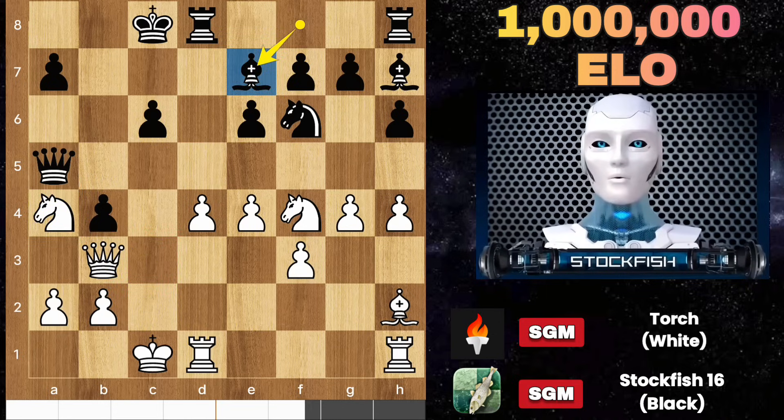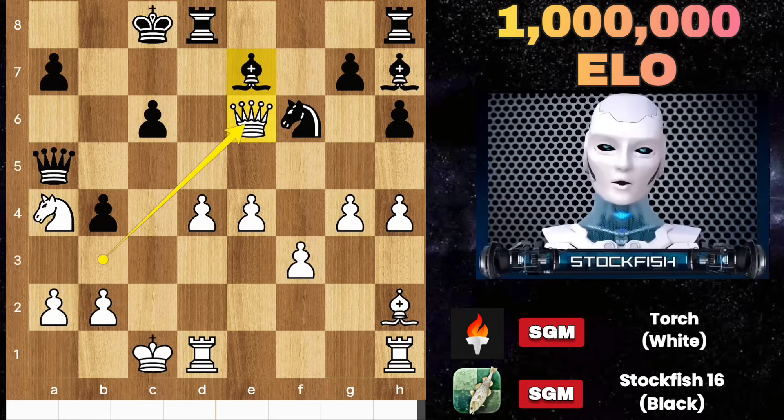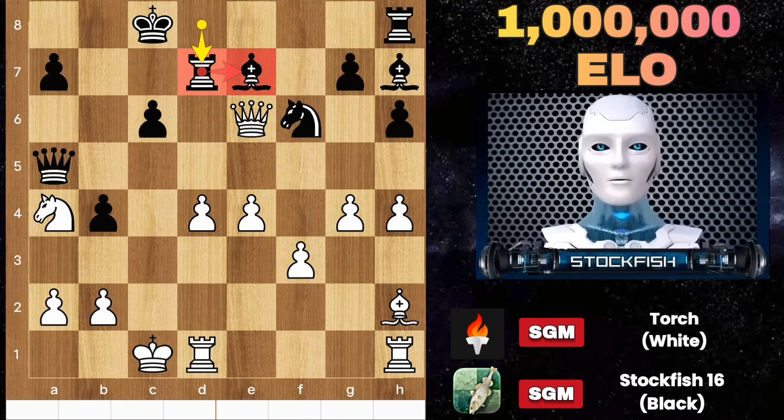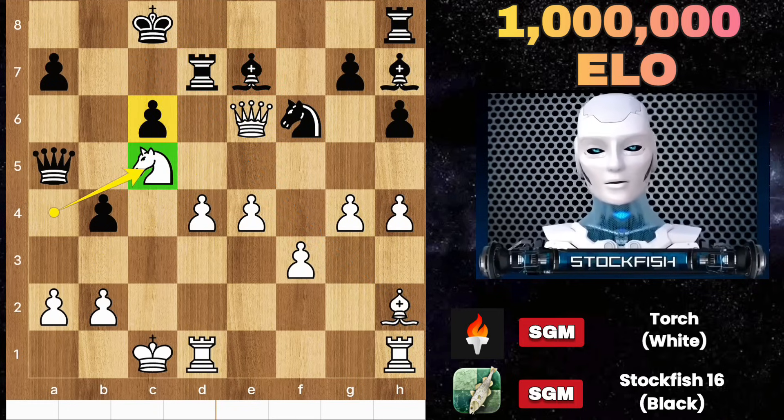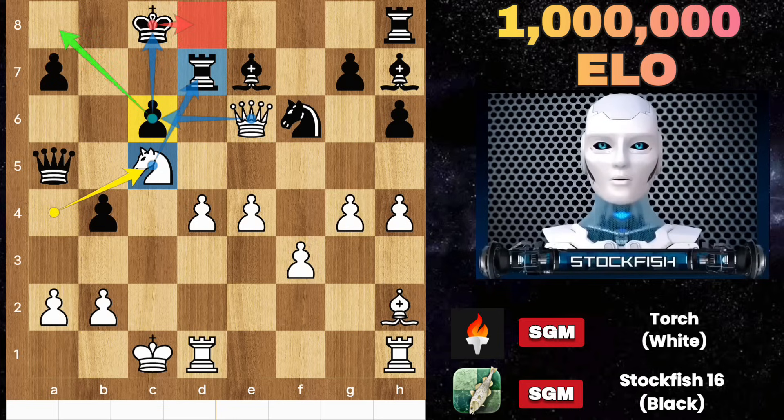Bishop e7 to connect the red dots — sacrifice the knight on e6 to give a check on e6 to the king. The bishop is cutting off the diagonal, so black plays rook d7 in order to save his brother. Knight c5, attacking the rook, and queen takes check is coming. After the king moves, queen a8 will be checkmate. King d8 — can you guess the next move?